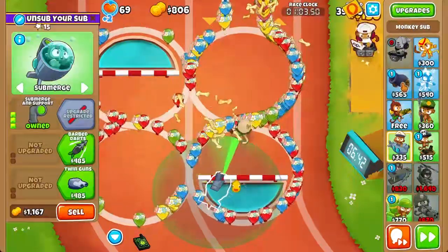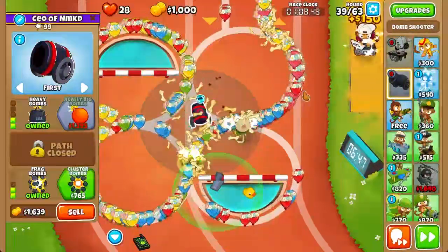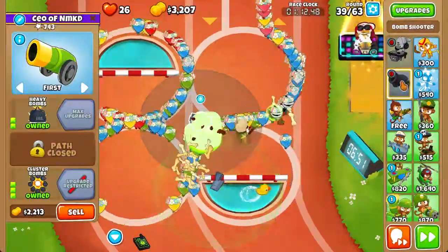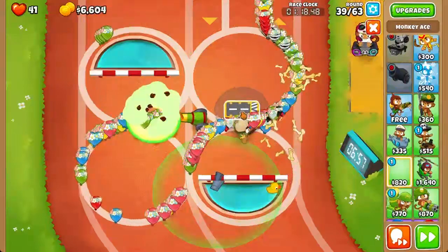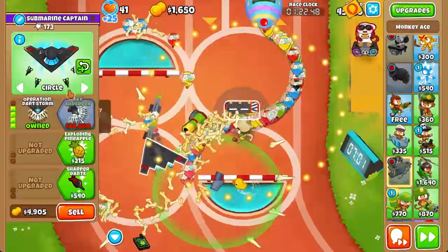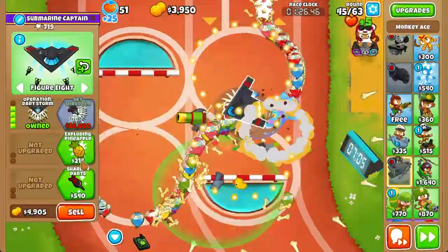Now we're going to send round 39 and go ahead and get a bomb — a 203 bomb. You might think a 204 bomb would be better, and you'd be absolutely right, but given the limitations in this race I wouldn't complain. We're also going to get back our Ace so that we can get a Fighter Plane. Since we can get ODS we might as well, and we'll just leave it on figure-8 for now.